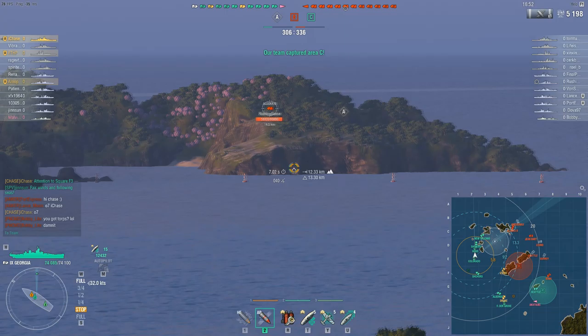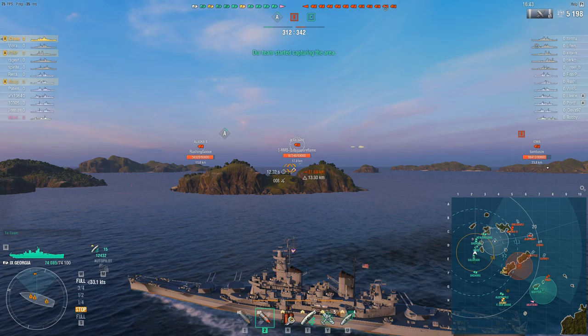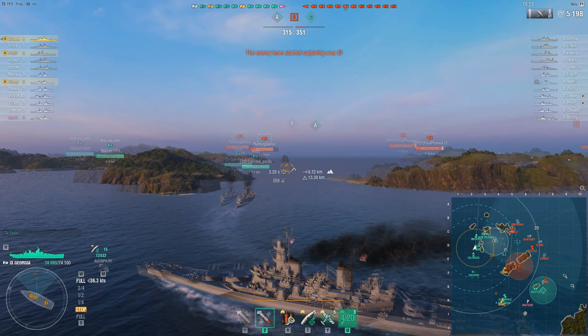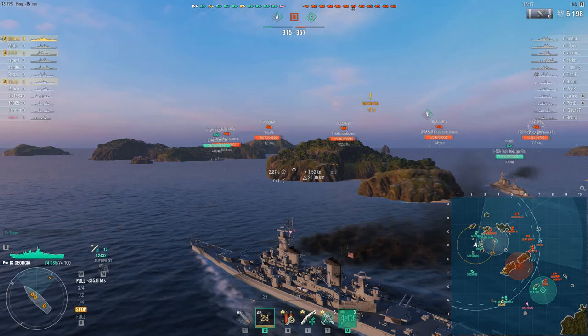In this Georgia game I'm heading north. North is an area with more cover — going south is generally not preferred because it's just open ocean, meaning there's no way to really close the distance without being spotted and spammed by enemy HE spammers. Going north there is island cover I can utilize to avoid being spotted, and if things get nasty I can use that island cover to get back into physical protection so enemy ships can't just spam me with impunity.